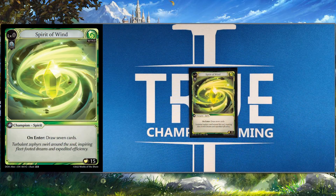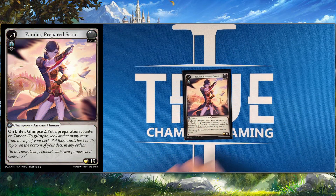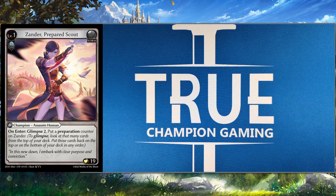So let's jump right into the deck profile. It is Wind. We have Spirit of Wind here and we're using Xander. Level one Xander is our only option at the moment. Glimpse two, and then put a prep counter on your champion, which is really good. Prep counters are a big engine in this deck, so getting that first prep counter is going to help you out a lot. And glimpsing two is always really great in Xander because you can be a little bricky.